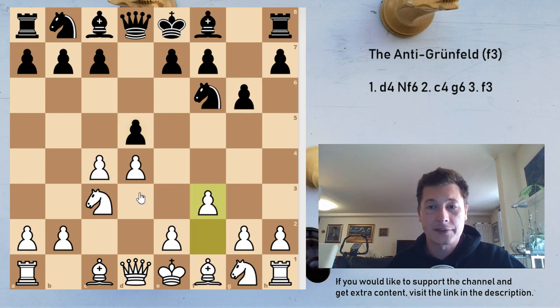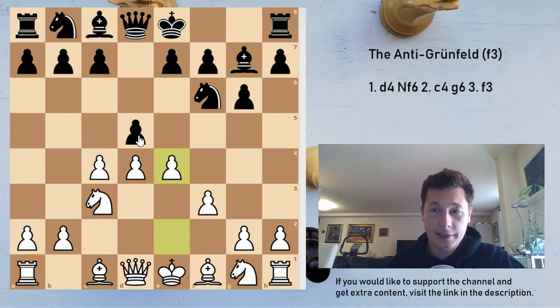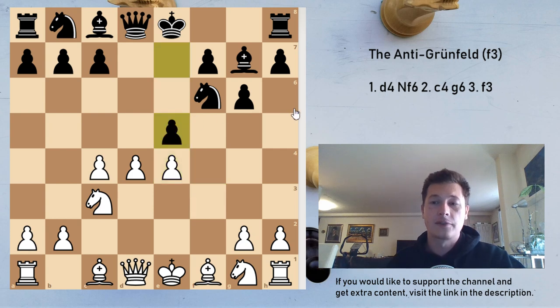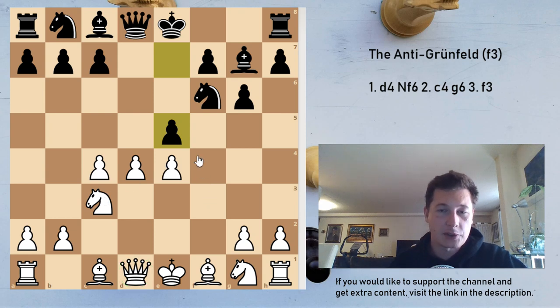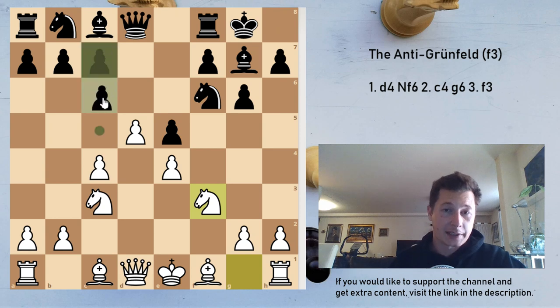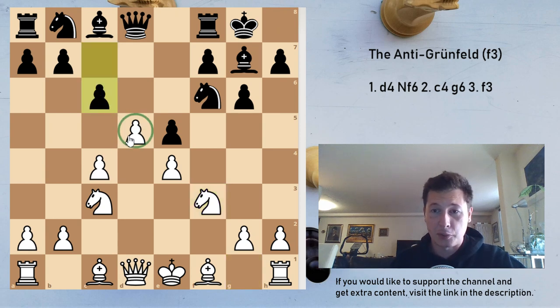If white plays f3 here, we would get Bg7 and e4 — white expands in the center — d4, fxe4, and now e5. After e5, taking on e5 is not favorable, because black can simply take here, recapture the pawn later on, something like Nd7. So white should play the move d5, black castles, Nf3, and now the undermining starts: c6 undermining the pawn structure. Bd3 is the best move, reinforcing the center, and now b5.